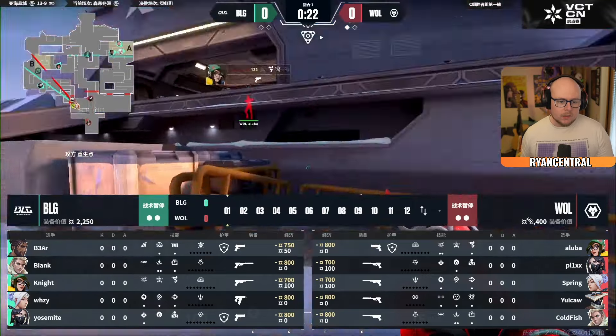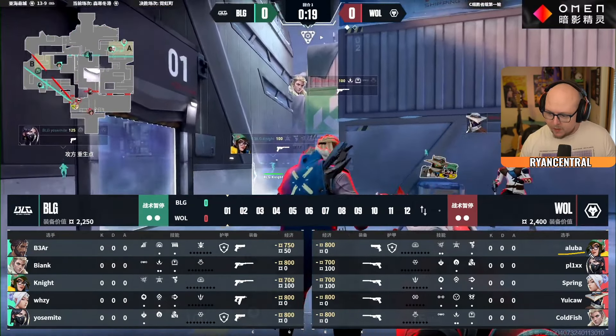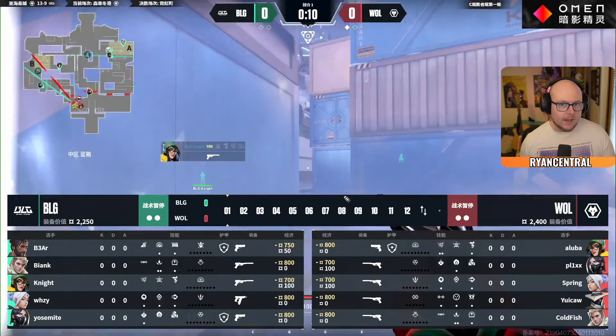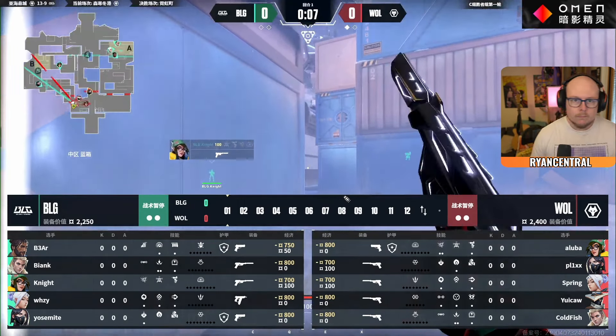Second map: BLG versus Wolves. Wolves have cooked up the weirdest comp that I think we've seen so far — Killjoy and Cypher. No Sage, nothing to help plant the spike. The plan is to just go for it, I guess. This is going to be an interesting one, and this was Wolves' pick, so this is like what they've been cooking up.